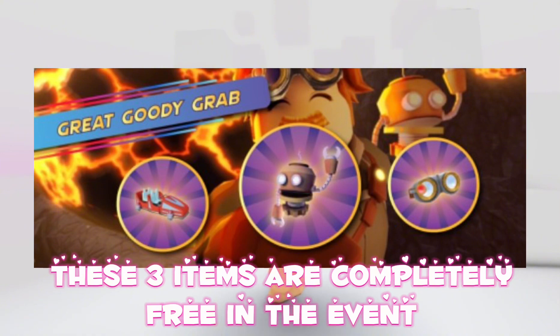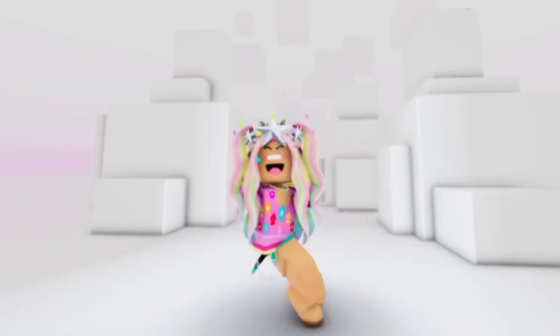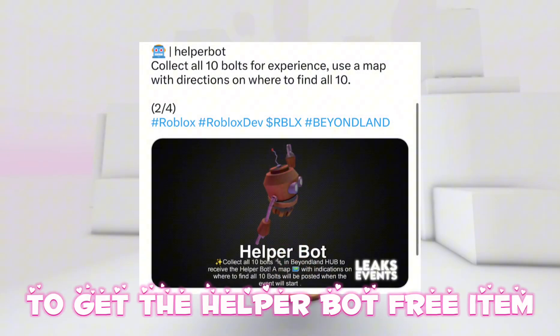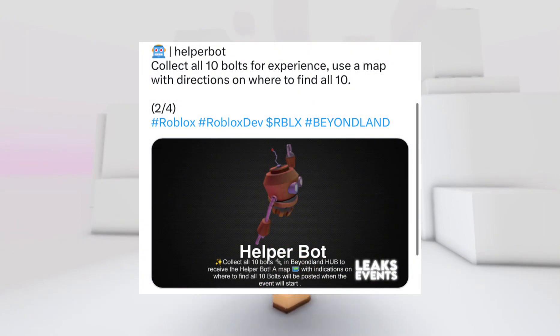These three items are completely free in the event. I'll show you guys how to get them in the game one by one. To get the Helper Bot free item, collect all 10 bolts from the experience. Use a map with directions on where to find all 10.